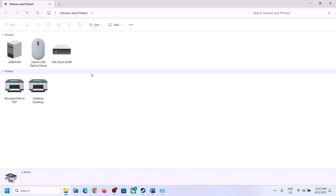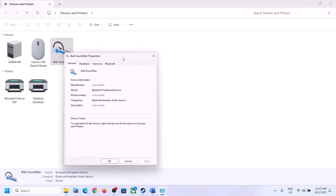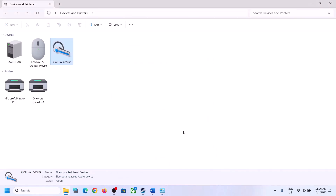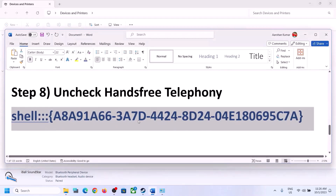Over here you need to select your speaker — whichever speaker you are using, select it. In my case I don't have an external speaker connected, but once connected — for example 'Eyeball' — select it, right-click, click on Properties, go to the Services tab. You will see Hands-Free Telephony — uncheck that box. Click Apply, click OK, then launch the game and check.